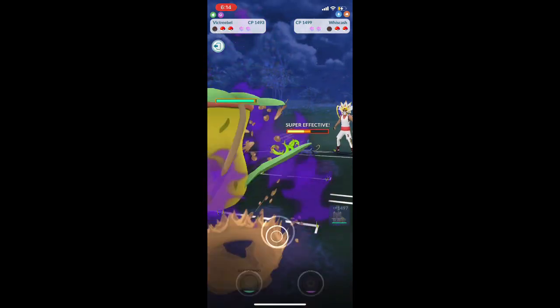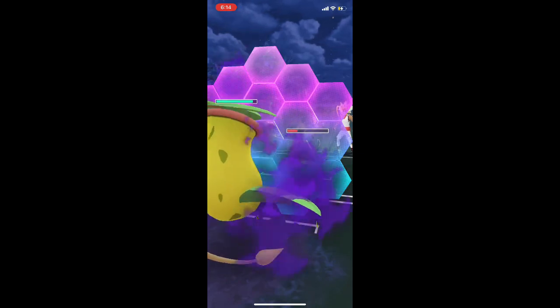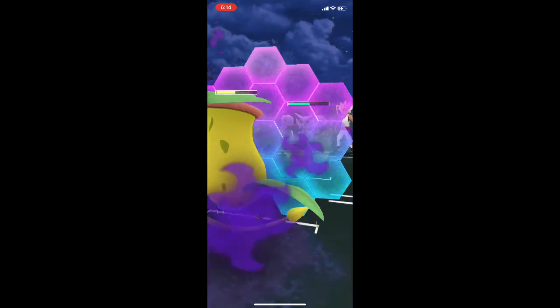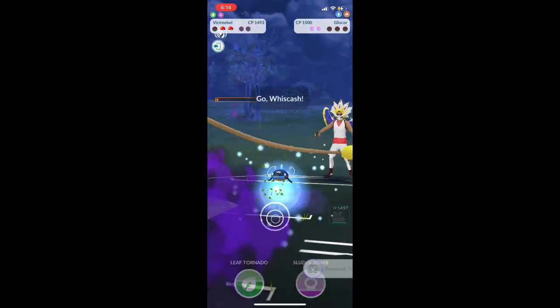Medicham is down, but here comes Victory Bell. Wishcash does know Blizzard, as you'll see in a few seconds — use that shield. Now we have Gliscor — shield it. We're weak to their fast move, but we can do enough damage that it doesn't really matter. Game over.